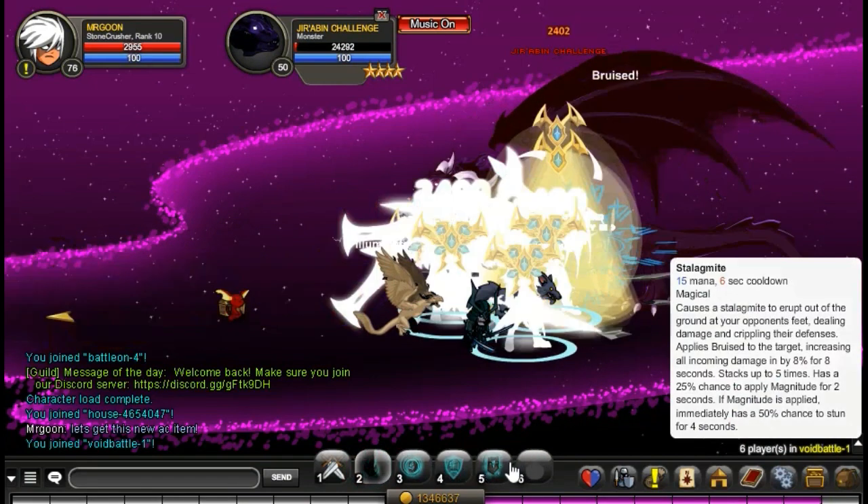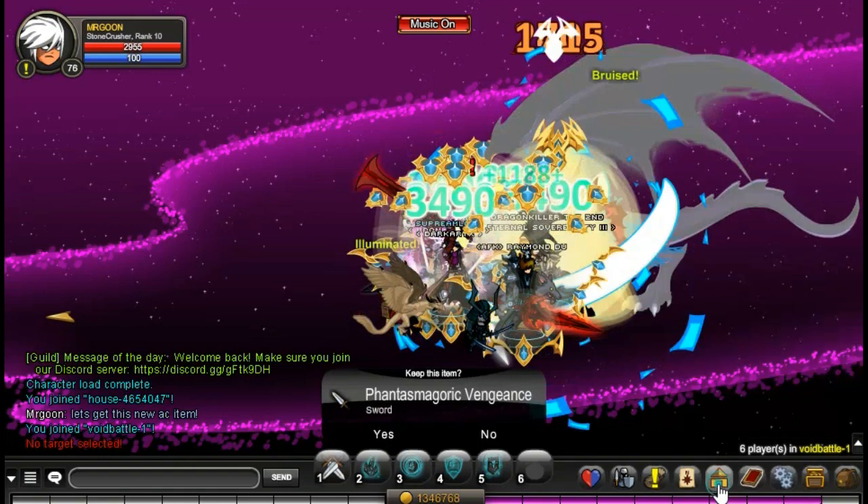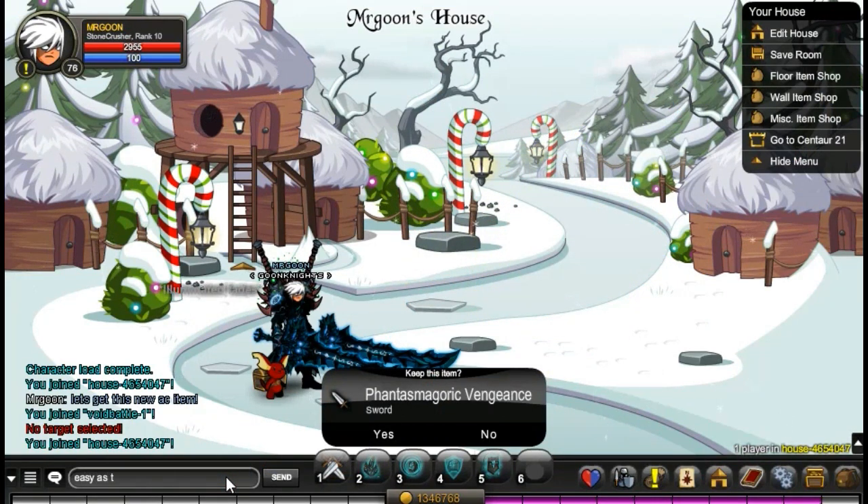So if you go along to Vita Jira Bin, the item seems to have a really high drop rate, so you should get it pretty quickly — I got it on my first go, so that's how easy it appears to be. And it's actually basically a re-skinned Rainbringer.